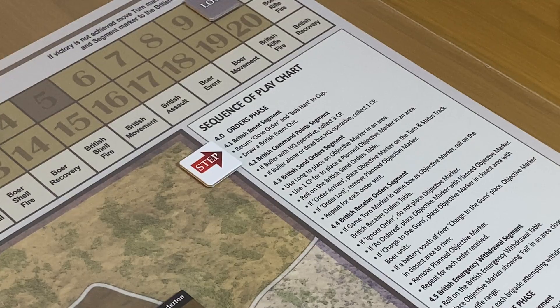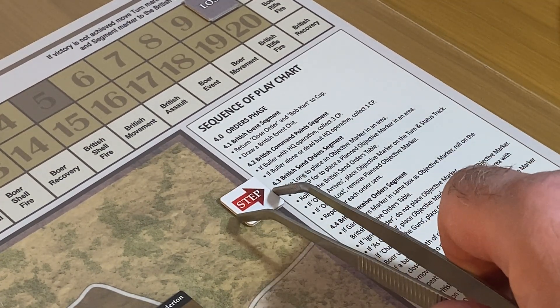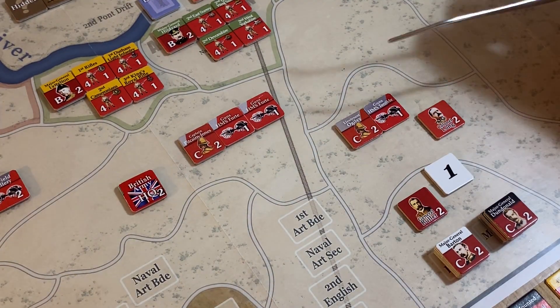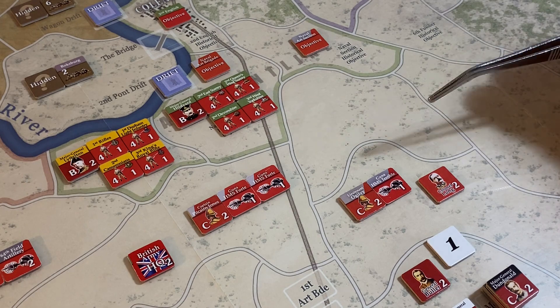British command point segment: if Bulwer is with the HQ and the HQ is operative, collect three CPs. He's not with the HQ and the HQ isn't operative anyway, so if he's alone or dead he collects one CP. He's going to collect one CP. Long is beside him and can give an order to the naval artillery section, but their objective is already set.